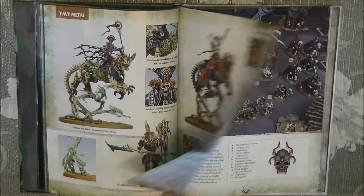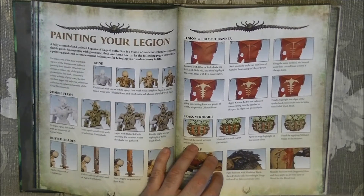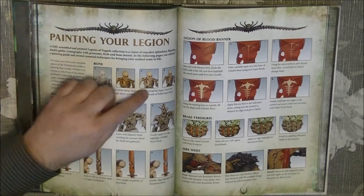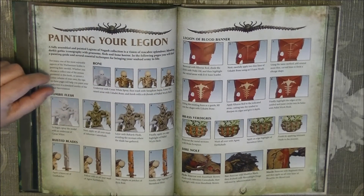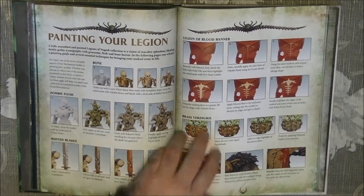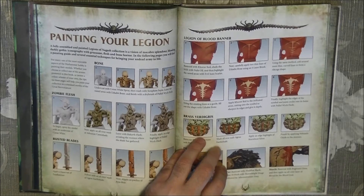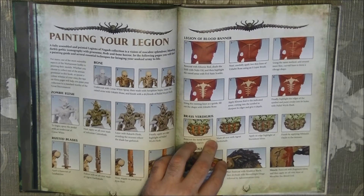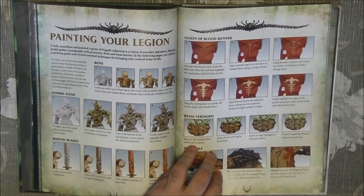Here we have the Heavy Metal section, and some paint splatter to show how to paint — especially how to paint skeletons and how to paint zombie flesh. It's quite interesting and nice. I like this tutorial here that explains how to do freehand. I think this is quite interesting, showing how with small and easy steps it's not that difficult to make a nice looking banner.